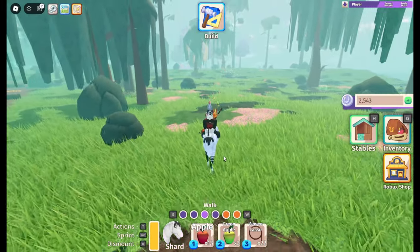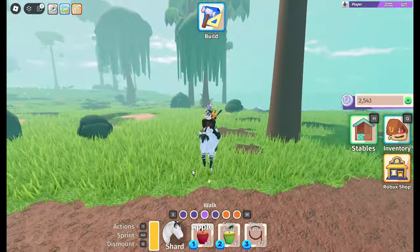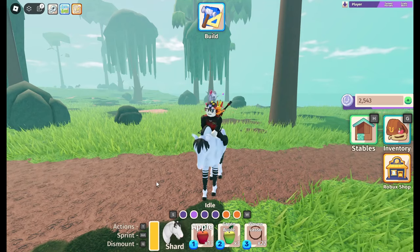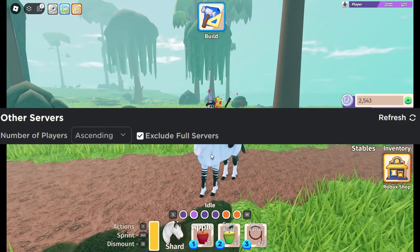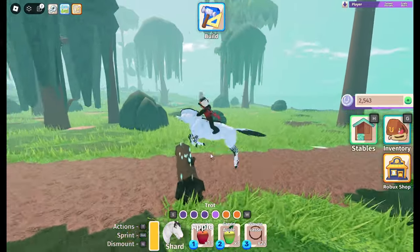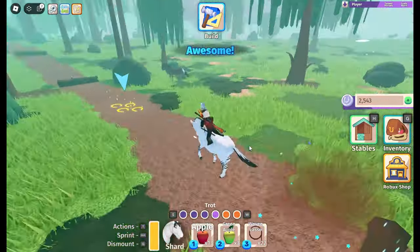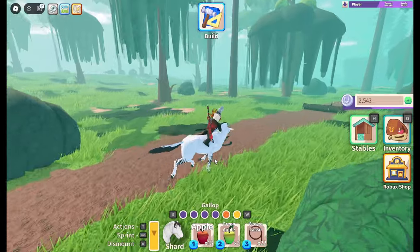Here's a quick tip on how to join a smaller server. Go into the servers list in the game, then select how you want your server sorted — go to number of players ascending. Then click the option to exclude full servers. This is to get rid of any private servers that could potentially show up by accident. This game doesn't support private servers, but you can just make a habit of clicking that for other games as well.